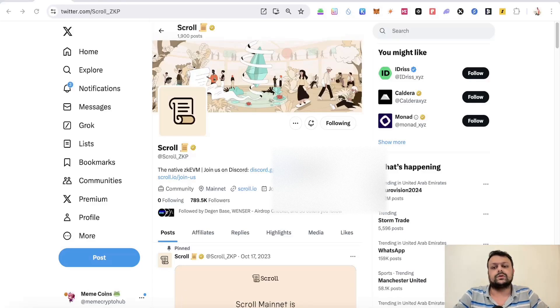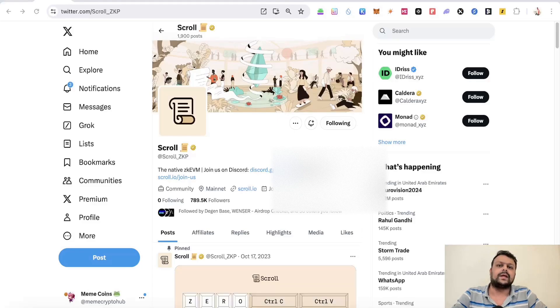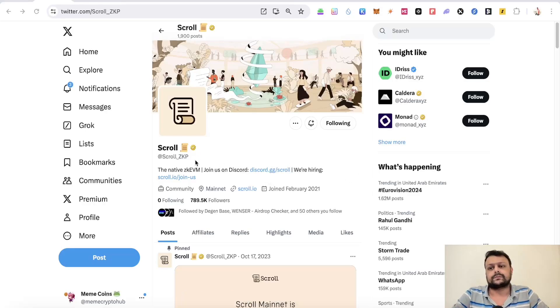Please note that farming the Scroll airdrop is not free — you will require some funds in order to complete all the tasks on the Scroll network. If you have been farming the ZK Sync Era network airdrop, I would advise you to stop farming ZK Sync Era now, because I think the airdrop for ZK Sync Era should be very soon — hopefully by mid of next month, which is June, we can see the ZK Sync Era airdrop. Now maybe we can go ahead and focus on Scroll as well as Base airdrop.